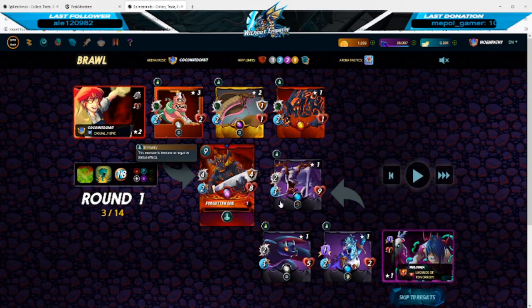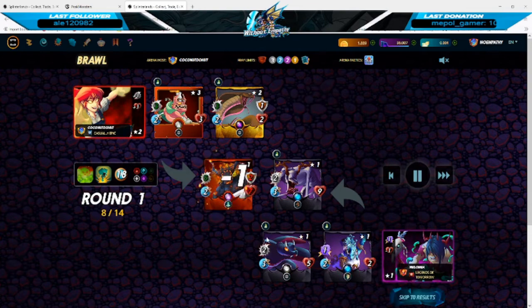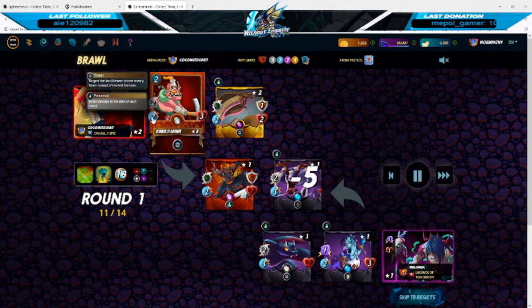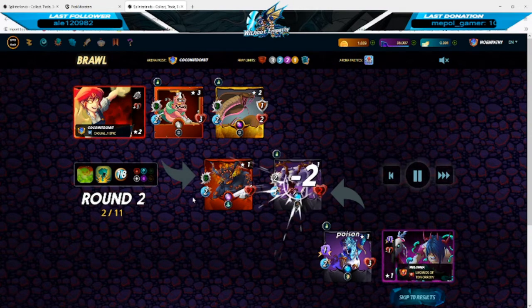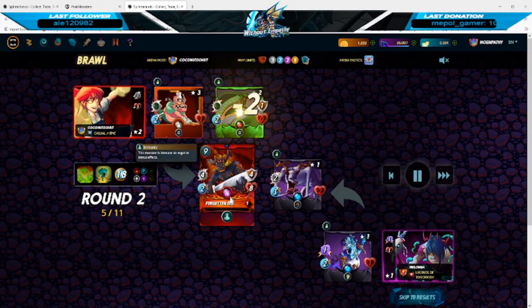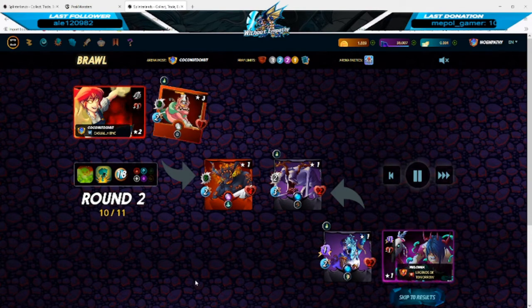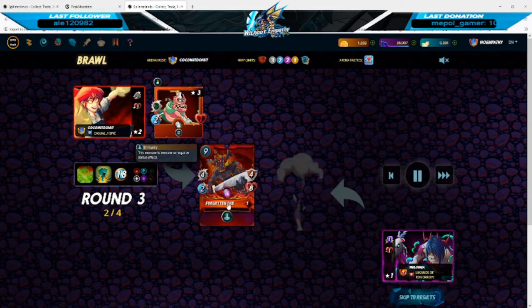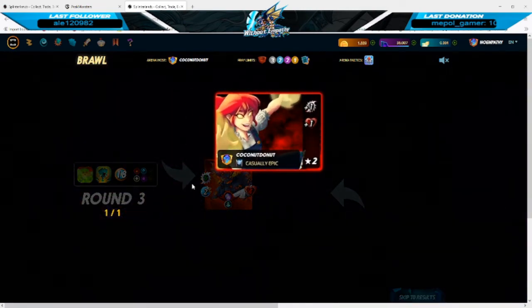We're going to jump into a clip of the Forgotten One in the Noxious Fumes rule set. The summoner here is Tarsa, increasing his damage, making him pretty powerful since he has two speed as well. As you can see, he's not taking any damage from the fumes. You can achieve this with Cleanse as well, so Immunity is not necessarily required, but it can be very helpful as shown here.